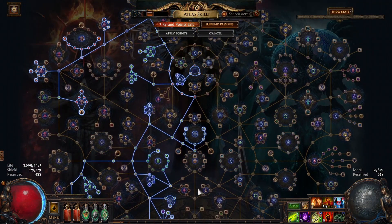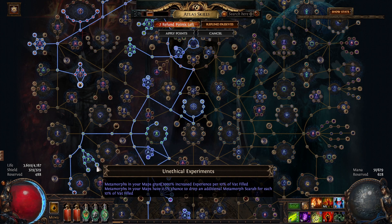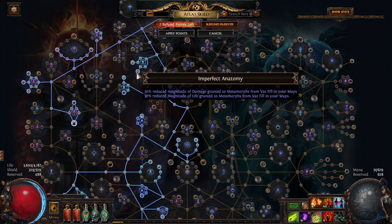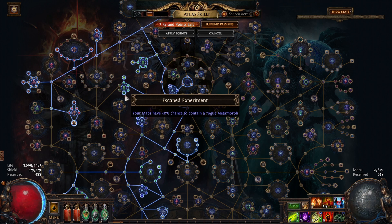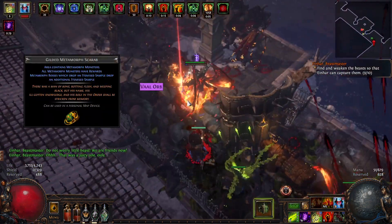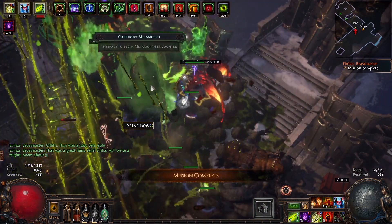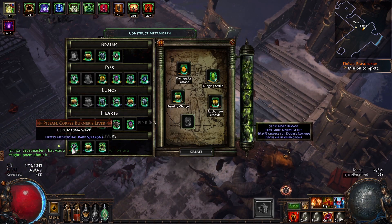On to the strategy itself. Metamorph is a core part of the strat — you want to pick literally everything you see. One debatable point is Unethical Experiments, which essentially just gives you a 5% chance to drop a Metamorph scarab, and for 3 points you can do better. All other points are quite good, enhancing either the encounters themselves or the Metamorph rewards. Escape Experiment spawns another Metamorph on the map, randomly rolled. Imperfect Anatomy is important here because it compensates for Fine Specimens, which makes encounters slower and more challenging.